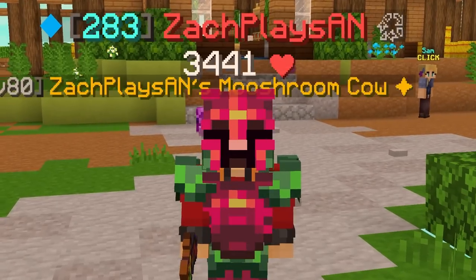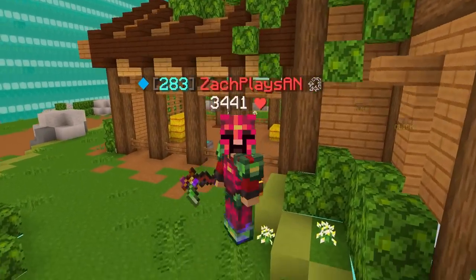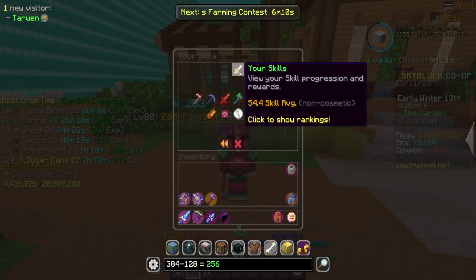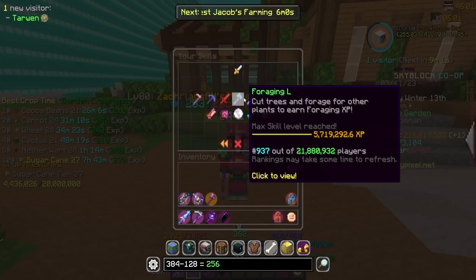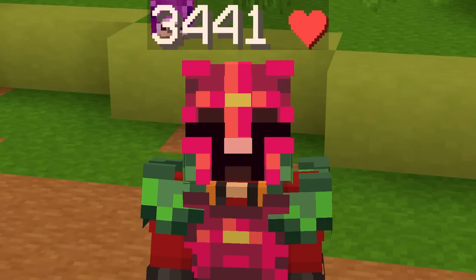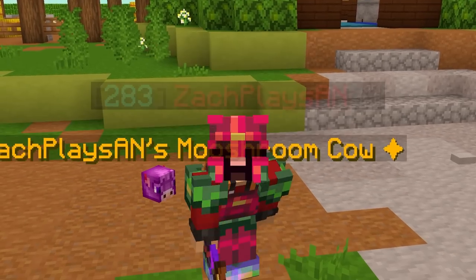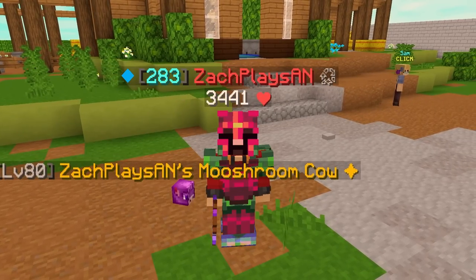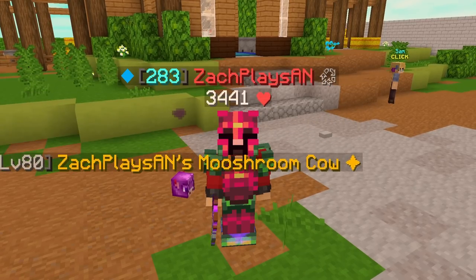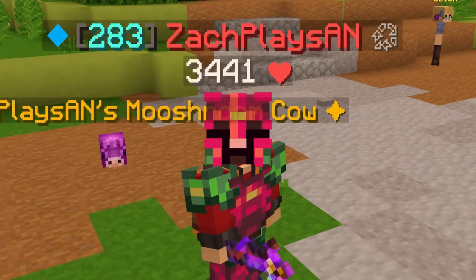That's going to do it for today's episode of the Iron Man profile. Hopefully you guys enjoyed the forging content — who saw that coming? Not me. I didn't think I'd be doing this again at forging 50. In the process I did move up a couple hundred places on the forging XP leaderboard — now we're in the top thousand for forging XP, which is pretty cool. Finally we can start using the mushroom cow with a little more efficiency. Thank you for watching — leave a like, subscribe, use code ZACH in the Hypixel store, and I'll see you in the next one.